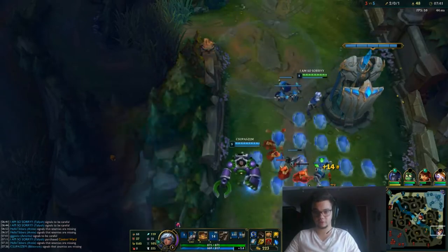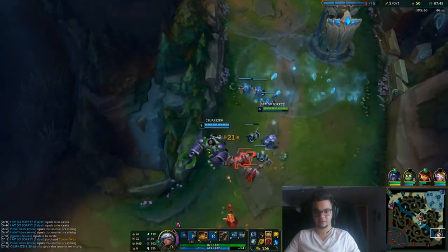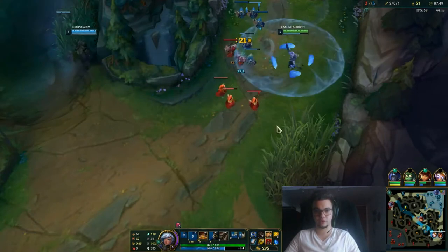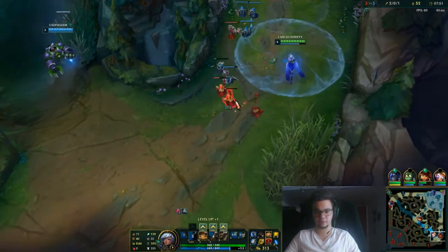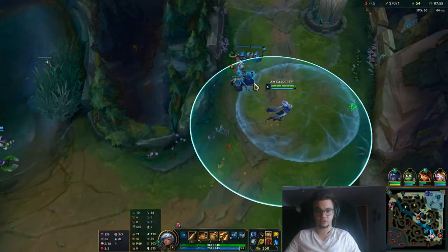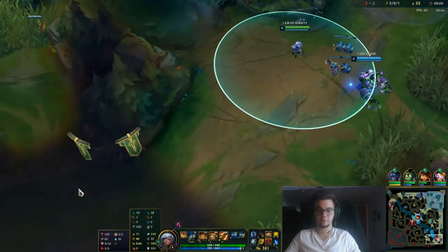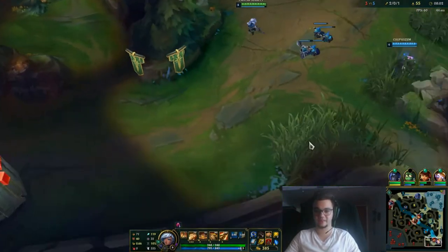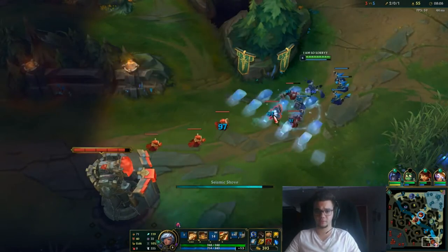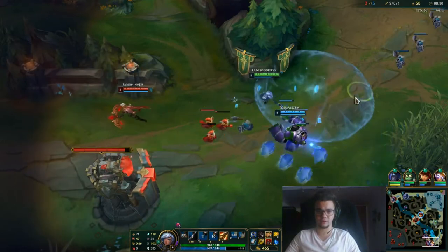See, it starts to work with the cannon-minion improvement from the mistake list that I made. Normally now we can abuse our passive. As a secondary rune option in matchups that are not so aggressive, you can use Inspiration with Presence of Mind — that rune will enable you much more mid-game because you want to spam spells, and it's the number one rune that allows you to do that.